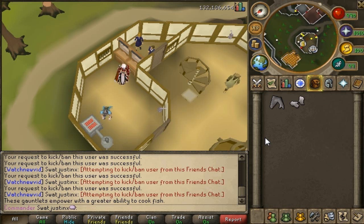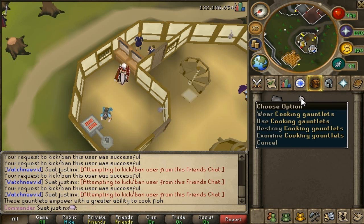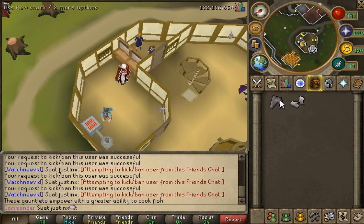Hello, Justin here. Once you have reached 80 cooking, you can finally cook the shark. You'll burn a lot of them, so don't try cooking them right away because you'll burn at least one quarter of your inventory. Once you have reached 92 cooking, you can use the cooking gauntlets to help you not burn them.